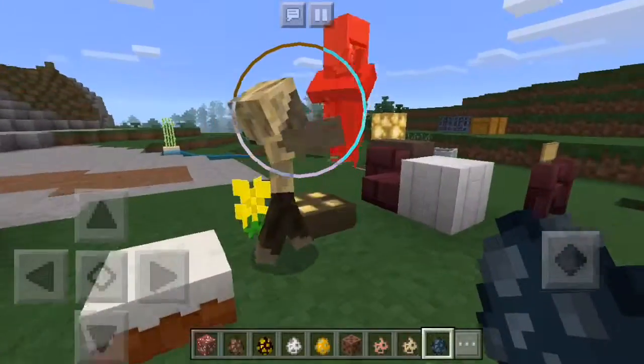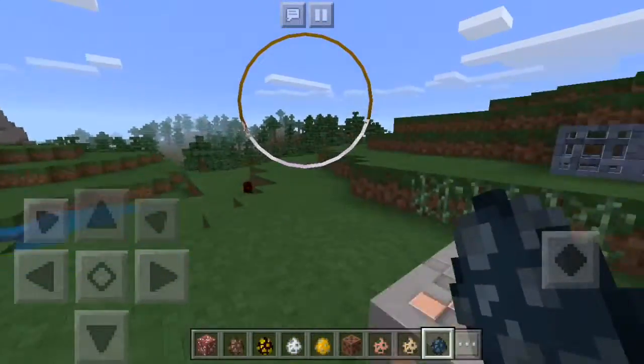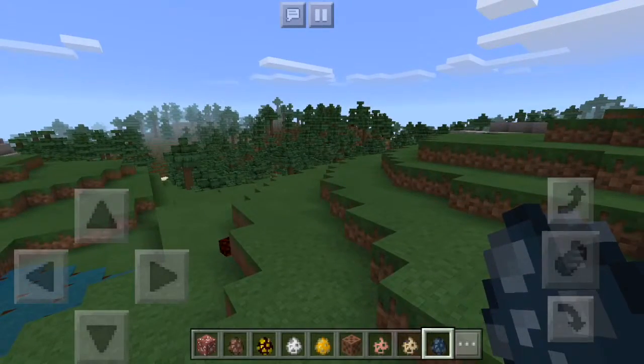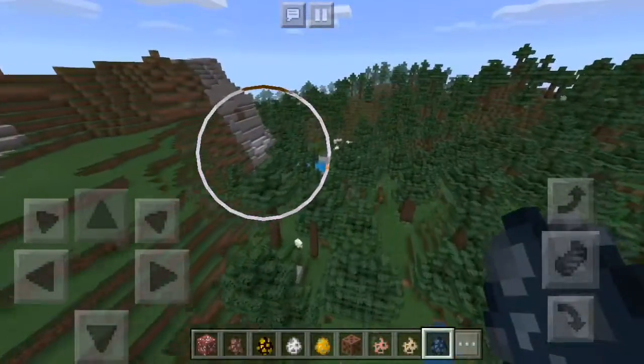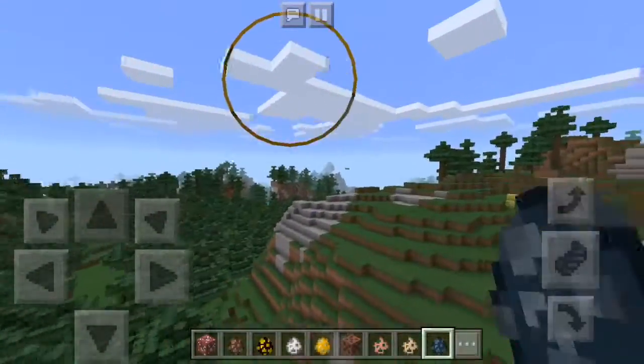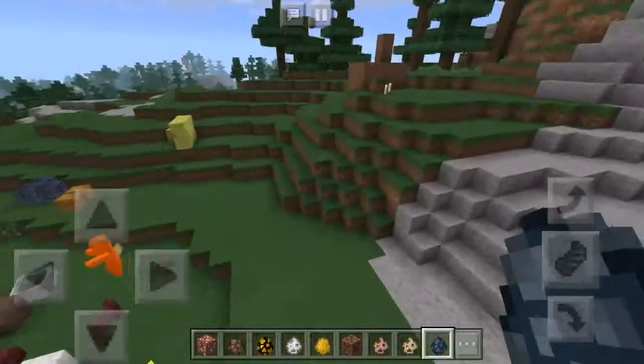There's a husk chasing a villager and killing it. But if we go up you could definitely see the differences — there's the forest over here, there's mountains. It definitely looks very nice.